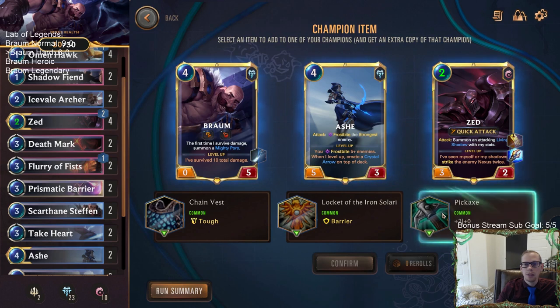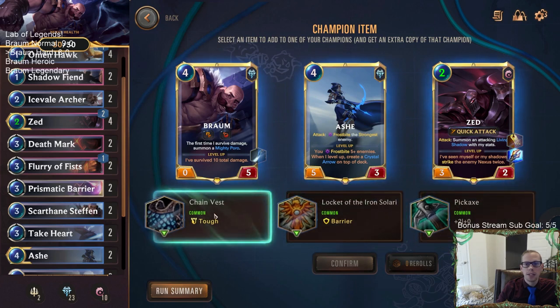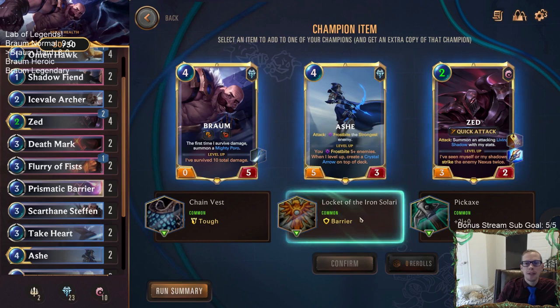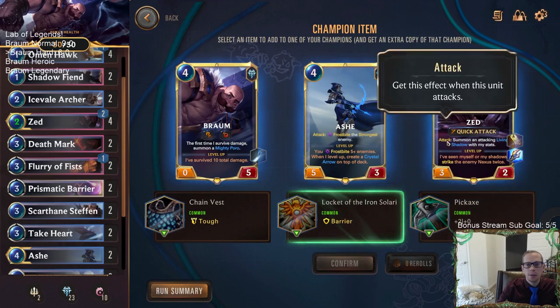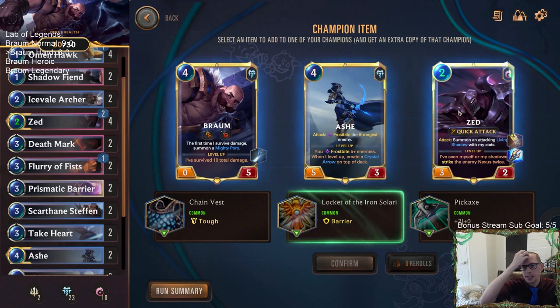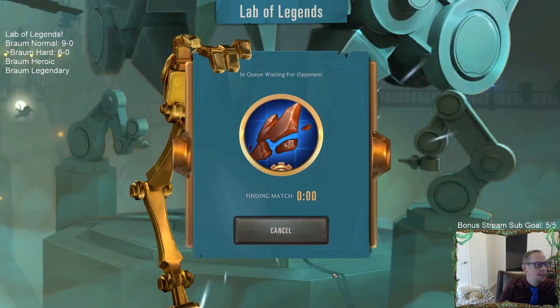This is one where we can choose any item - we can give Zed tough, plus two plus zero, or barrier. The barrier is the safest but tough will still die to get Excited you know, thinking about the PnZ things. Barrier is the safest for when they can't just get Excited and kill Zed the turn I play him. The Pickaxe is the coolest and we'd kill fastest, but barrier is safest against these Get Excited decks and Mystic Shots.